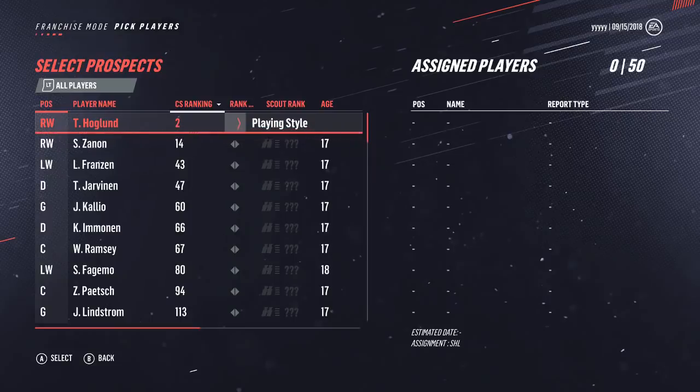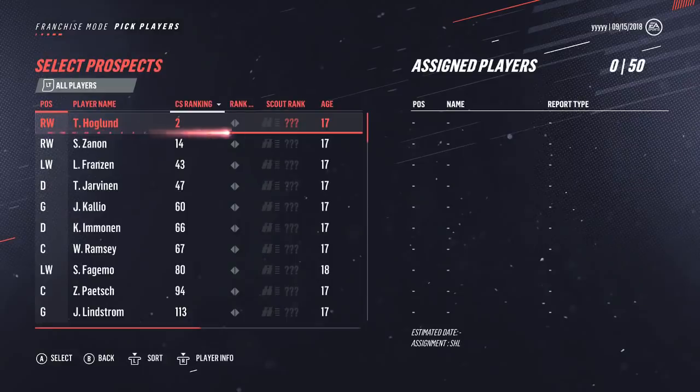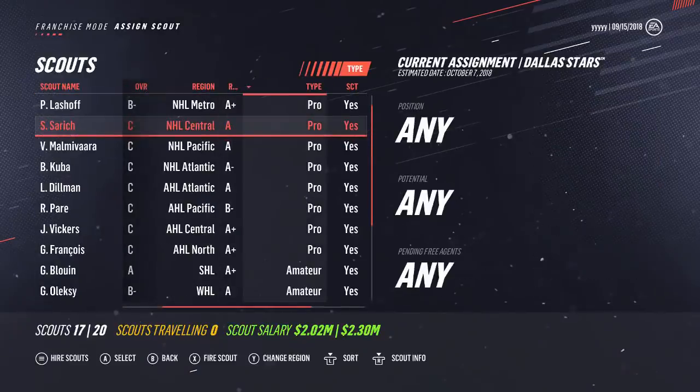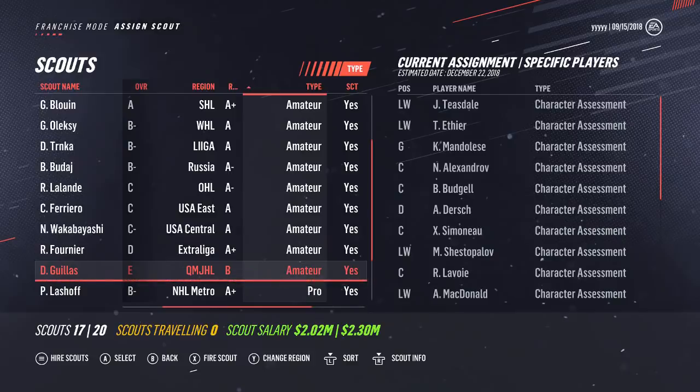Playing Style is fine — that'll help you find out whether they're a sniper or a power forward. Strengths and Weaknesses will eventually let you see if they have a good shot but are terrible defensively. Skills Assessment will also help out with the attribute grades. Character Assessment is not important if you're playing with the morale system off — it will let you know what type of personality that player has. So if you're playing with morale off, make sure to keep an eye out on whether any of your amateur scouts are wasting time scouting character assessment, because that will be a waste of time.